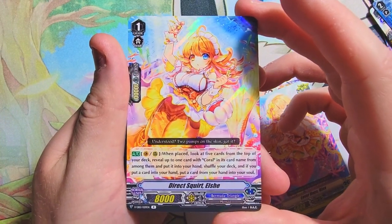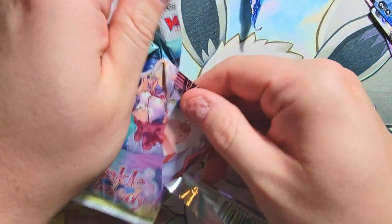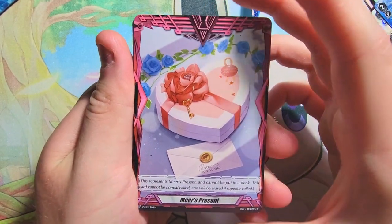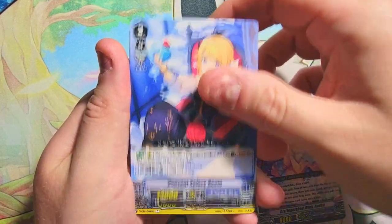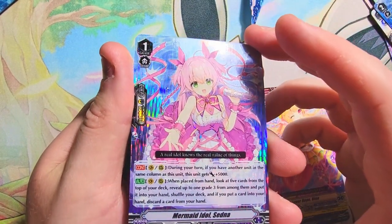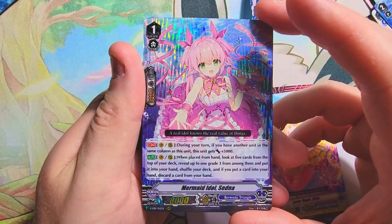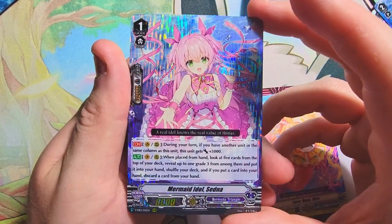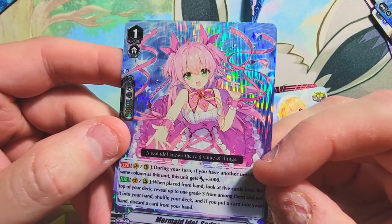Oh wait — for a second I thought that might be something interesting, but no. Okay, I just never seen a pack start with that one on top, so that was interesting. We got Maxine again, and another — is that triple or something else? Hard to read the bottom text, but it is another triple rare: Mermaid Idol Sedna — triple rare! Very nice, a cool looking card. The holographics on this one with that straight up and down checkered looking pattern looks really sweet.